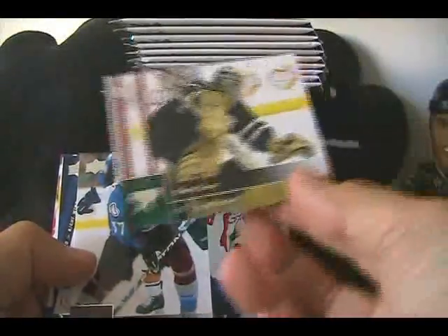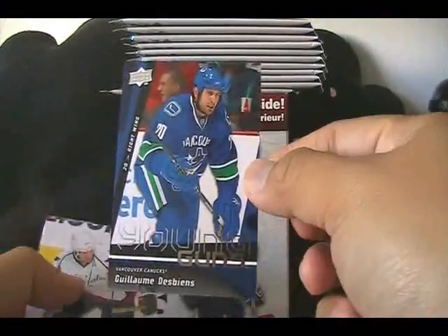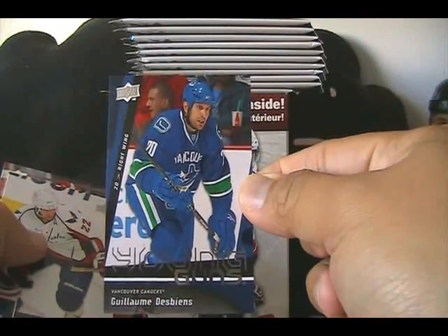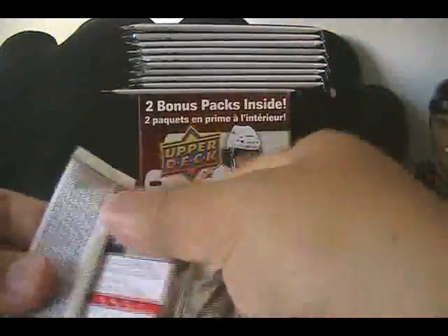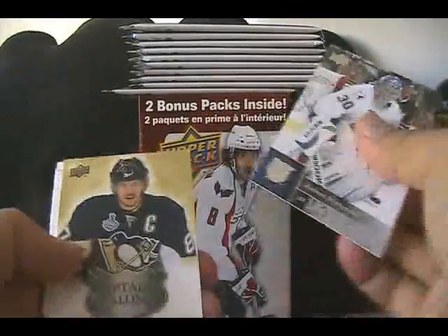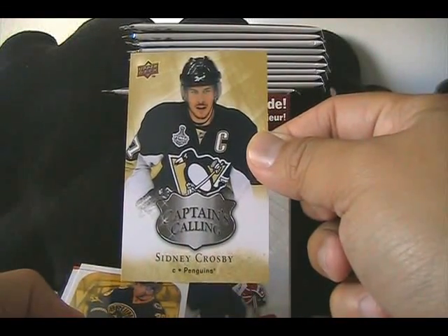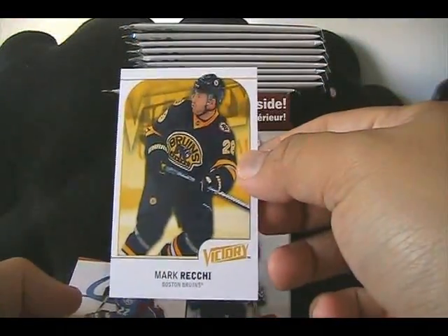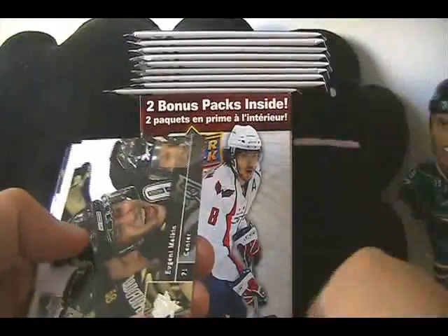Looks like we have a Young Gun right off the bat — let's see who it is: Guillaume Desbiens for the Canucks, first Young Gun. That should be one of two in these blasters. Captain's Calling Sidney Crosby insert card, obviously featuring the captains — nice card. Mark Reckie victory update card as well.